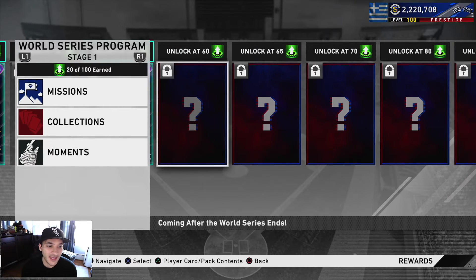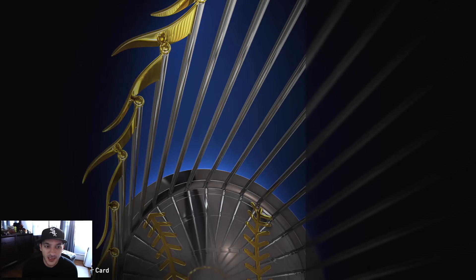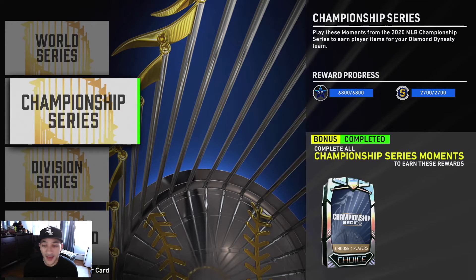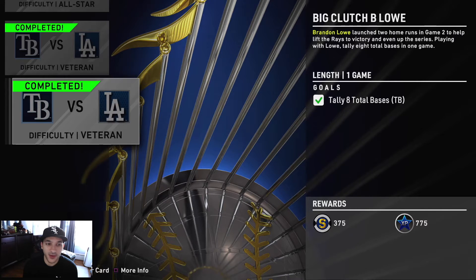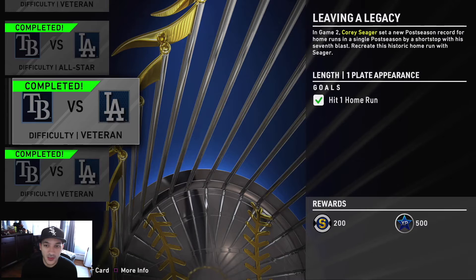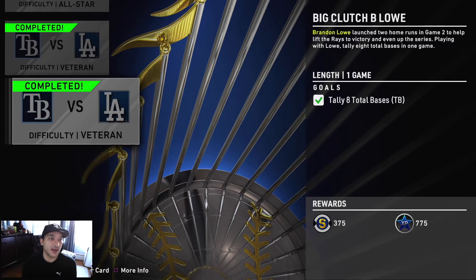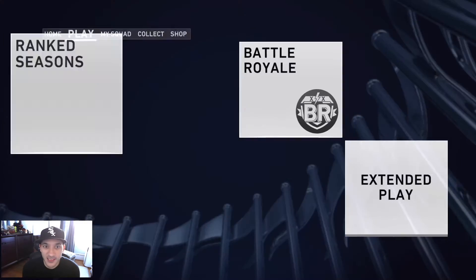Going back to the moments, I'm pretty sure Part Two will include a pack and another set of moments with more players. Brandon Lowe could get a World Series card; Mookie Betts is a high candidate; and even Kiermaier. Because it's the World Series, I'd expect at least three cards per team, so at minimum eight more postseason cards — possibly up to 11 more. That would be pretty nice for the program overall.